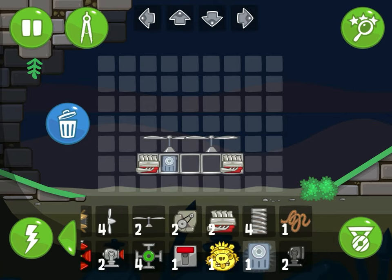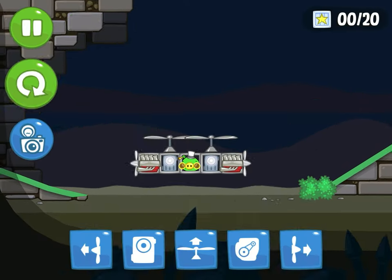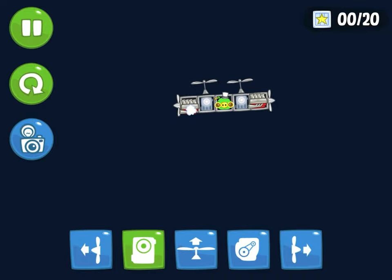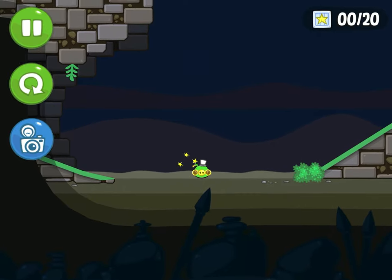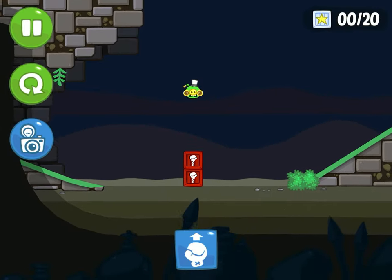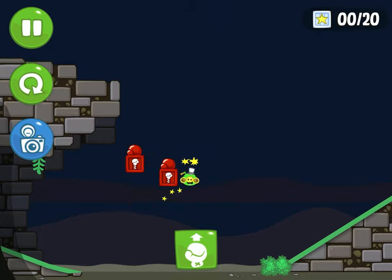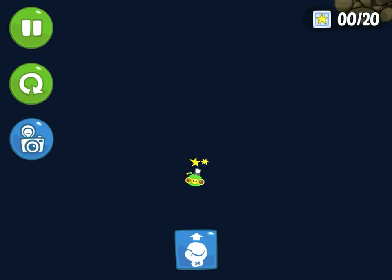I don't know what to call him, so I'm gonna call him the special piggy because he's special. He looks really cool — he's like a little fancy guy, and he's flying in the sky. So yeah, that's how you get this piggy, the secret piggy, which is the first one.